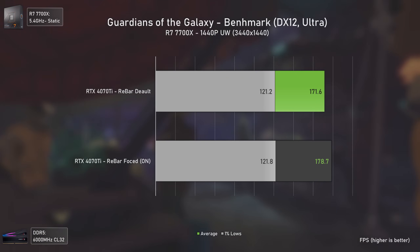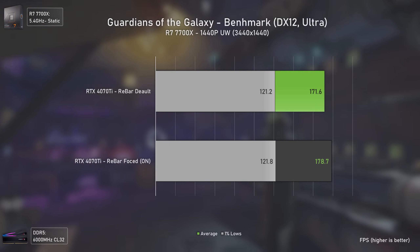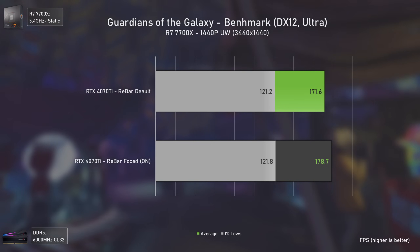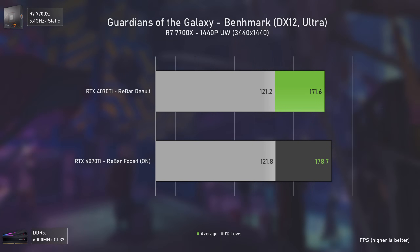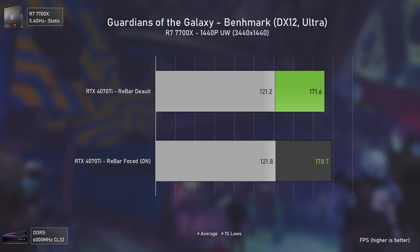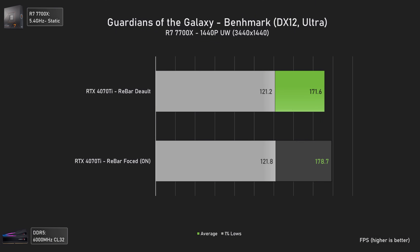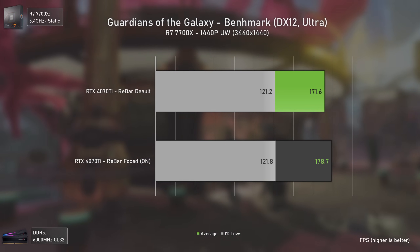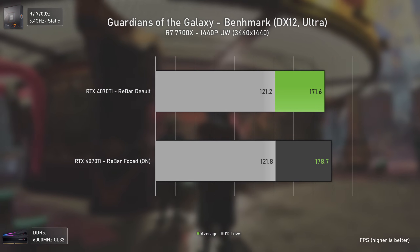Running Guardians of the Galaxy, we have a mild increase in averages but exactly the same results in 1% lows — interesting, since most other games showed the biggest gains there. The average performance uplift was about 4%, which wouldn't really be noticeable in a real gameplay scenario.